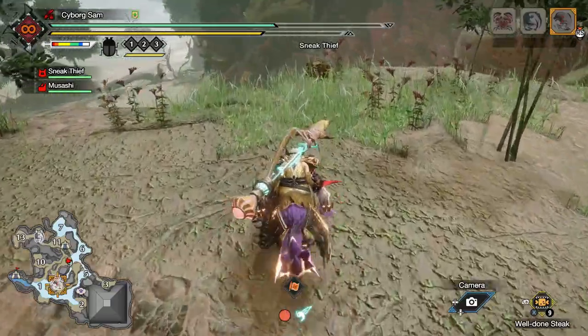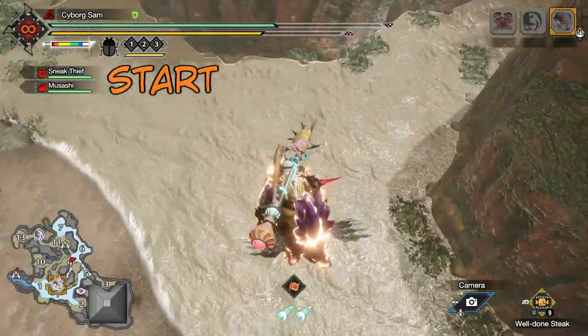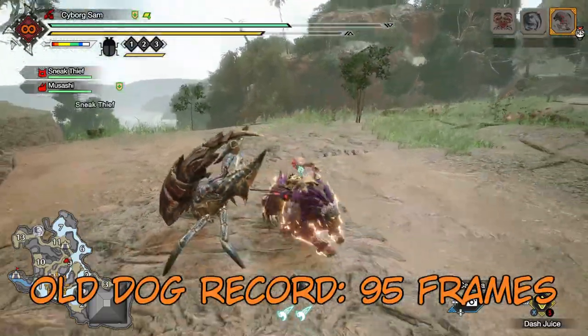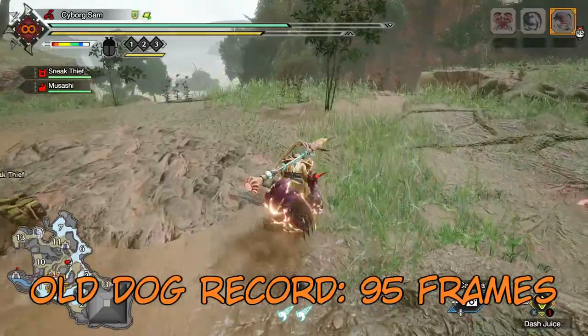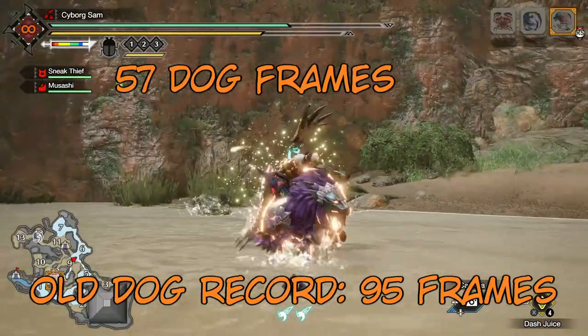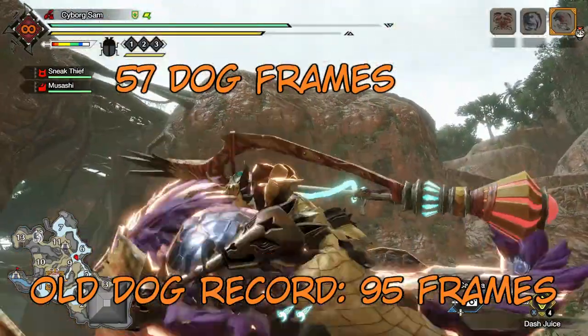We're going to do the same thing. We're going to do a normal dog runoff. Unfortunately my character is not hungry, but I do have dash juice, so let's pop the cork off of that. That's what we call a quick dog fall.